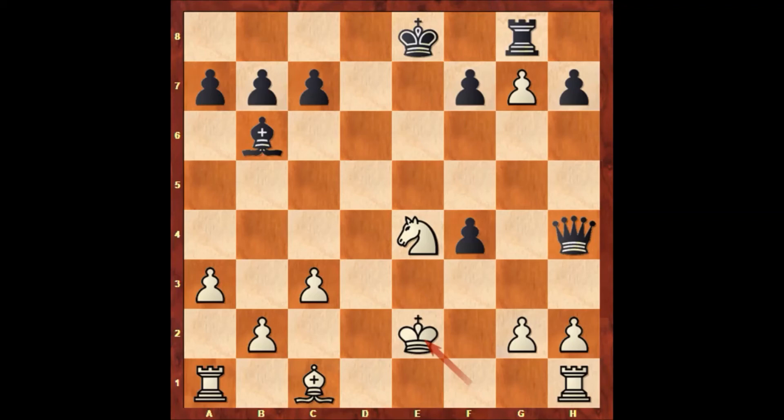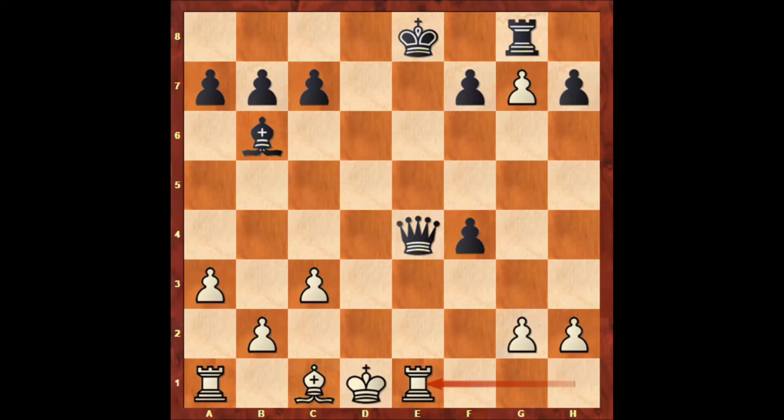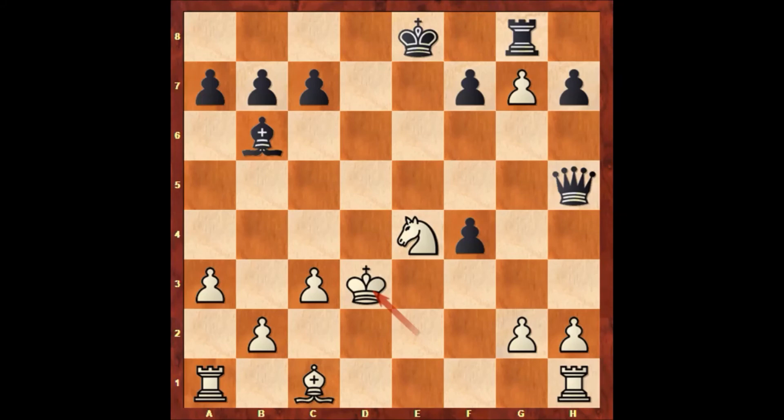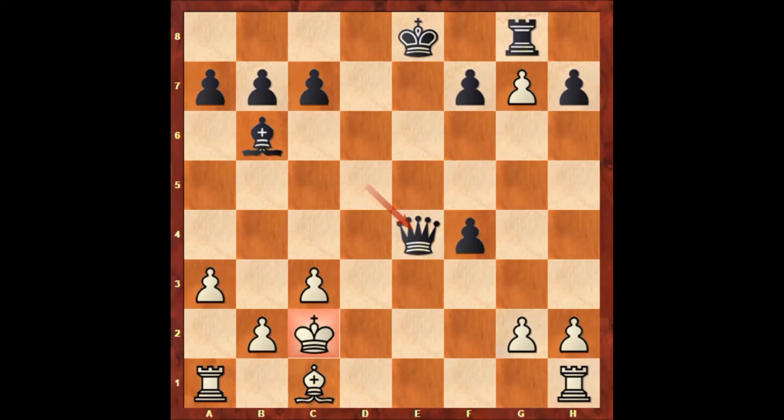Then bishop takes queen, king takes bishop, but then queen to h5 check, king to e1, and then queen to e5 winning the knight. King to d1, queen takes knight — this is over for white. If rook to e1, then bishop to e3, bishop takes bishop, f takes on e3, king to c1, rook takes on g7, and white resigns. If king to d3 then queen to d5 winning the knight, king to c2, queen takes knight. If king to d2, queen to d5 again, king to c2, queen takes knight. And if king to f1 then queen to d1 — that's checkmate on the spot.